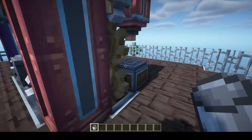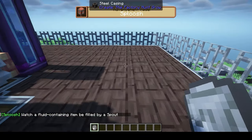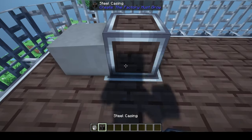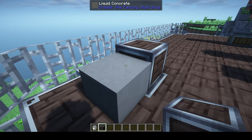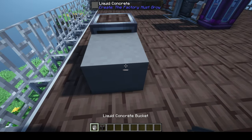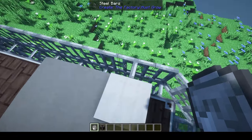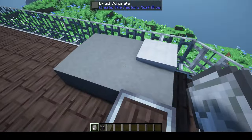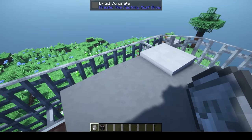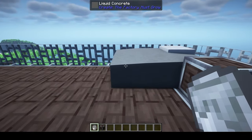Filling a space with liquid concrete and placing it gives a sploosh advancement. Notice it's not quite a full block high, but once it hardens it fills the whole spot. You fill up the space you want and over time it hardens. It also has a quicksand effect that slows you down while you're in it. That's how you make concrete, and there's something else cool you can do with it.